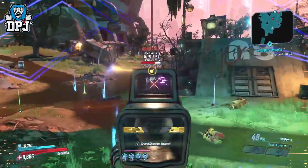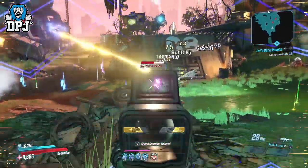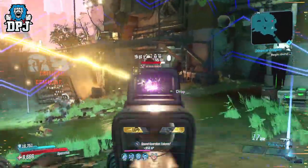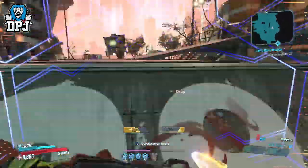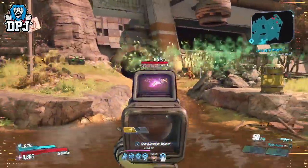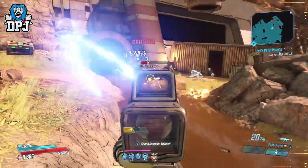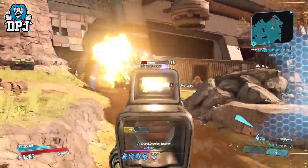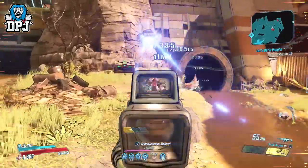Out of all the non-burst Dahl legendary assault rifles I'll cover today, the Warlord on paper and in battle does feel the weakest in terms of actual damage output. But don't let that put you off — it's still a very good weapon and you can truly feel the buff. In all honesty though, I don't feel the 30% chance not to consume ammo is special enough.